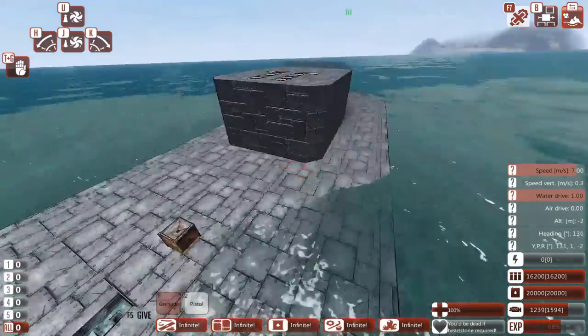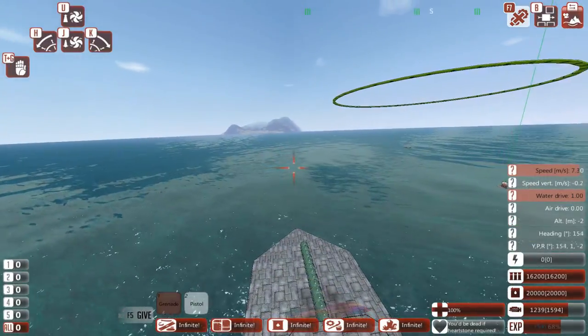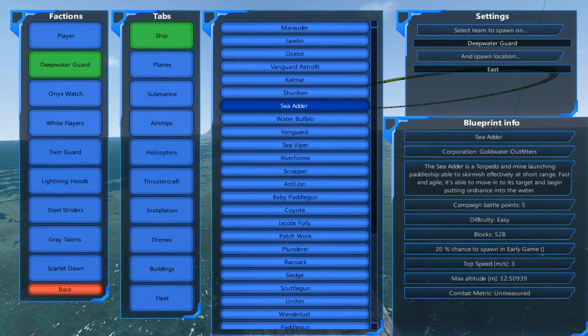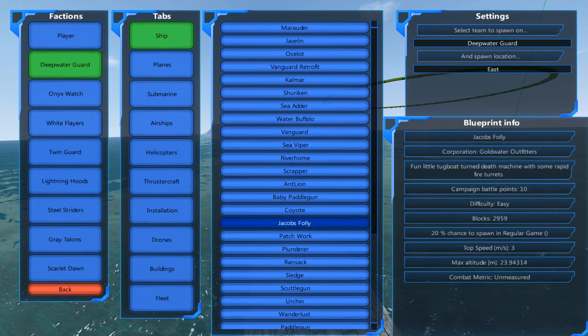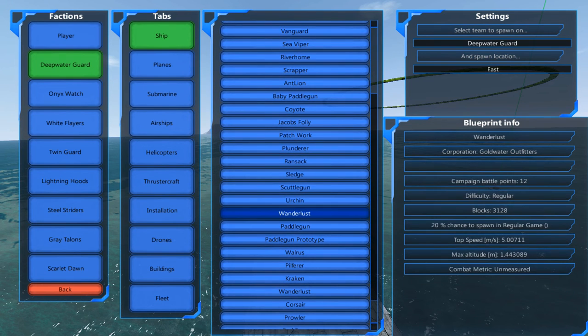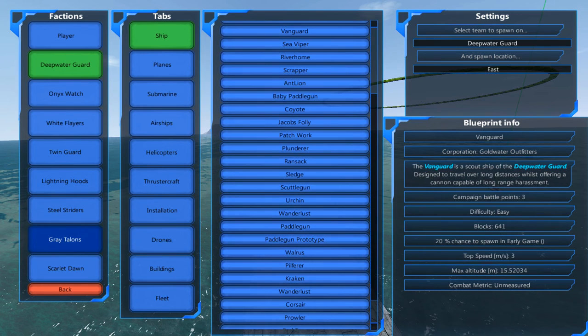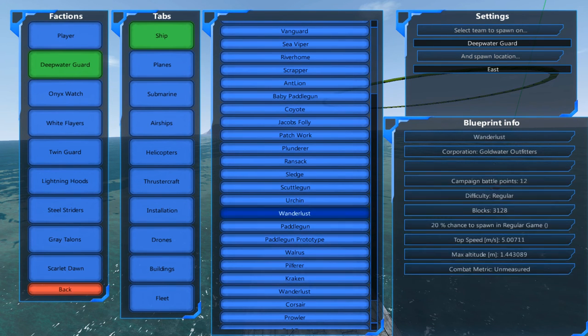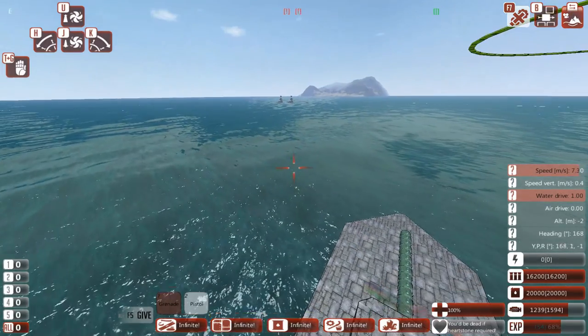So let's see if we can spawn in a few enemy ships. Let's start with something simple — a couple of nice little wooden ships. Let's try the Urchin. These are the factions in game, and the Urchin is like the starting faction's weakest ships. So we'll spawn in two of them. They don't deal very much damage and they're pretty easy to kill, so I'm not expecting any problems with this battle.